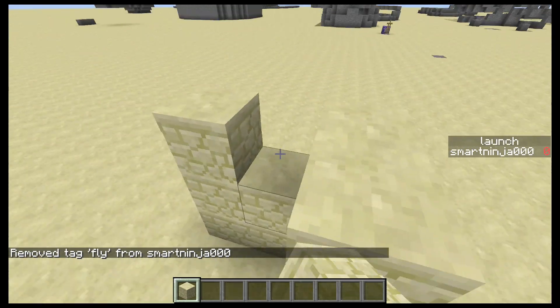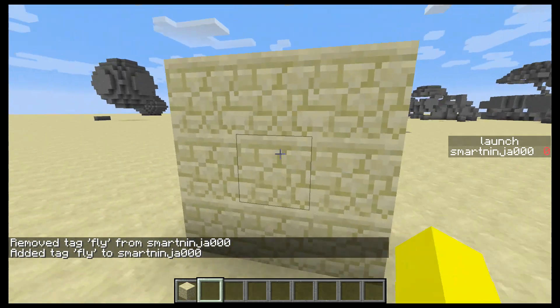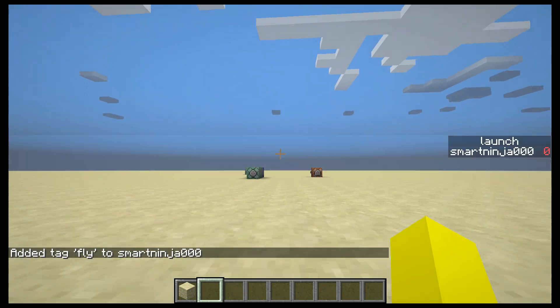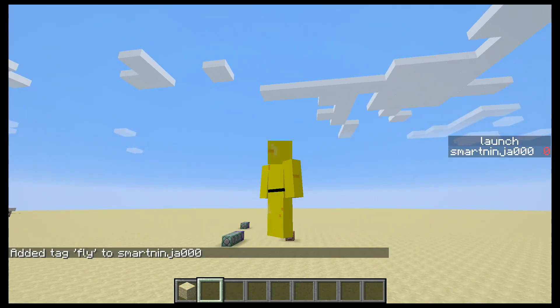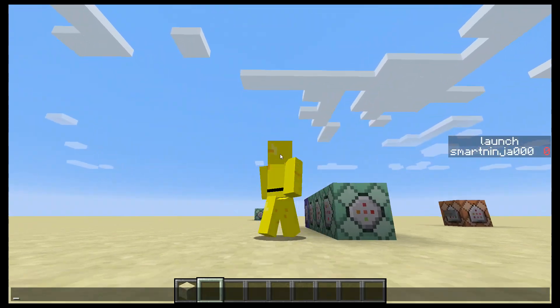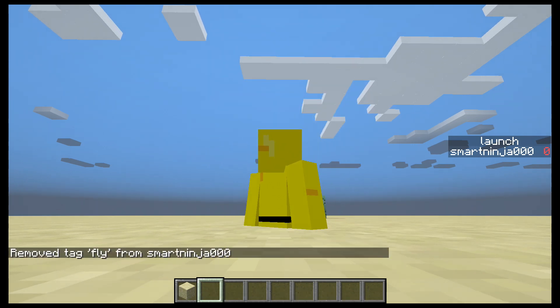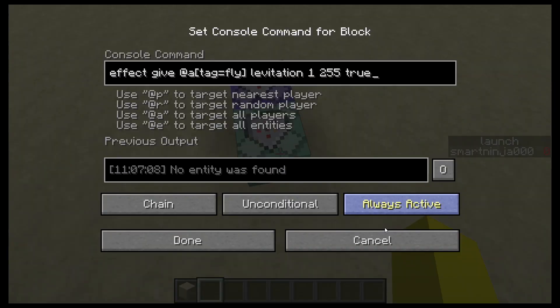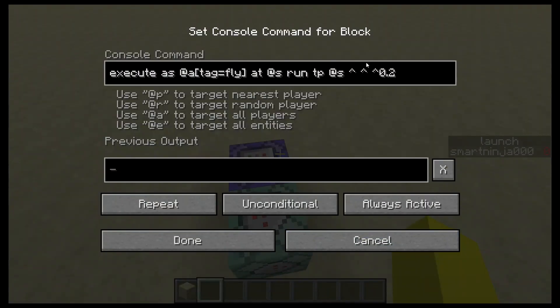You can go through blocks with a speed of two. It's slightly delayed — as soon as I turn, I don't start going in that direction. Nothing you can do about that, that's just Minecraft's one-second tick. It's definitely glitchy. You can change it so it doesn't teleport you into the void — if you want to do that, you just have to add 'if block tilde tilde tilde minus one' to the command.